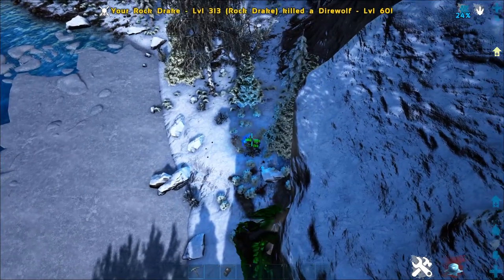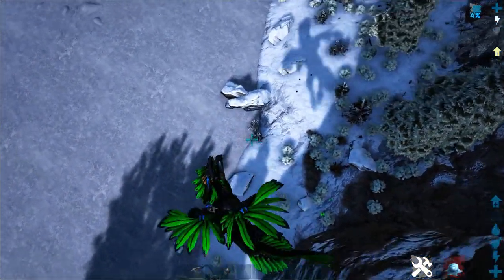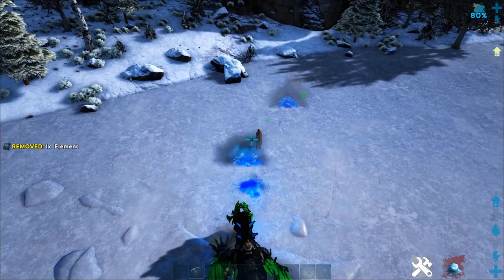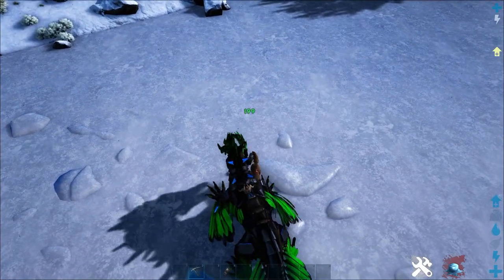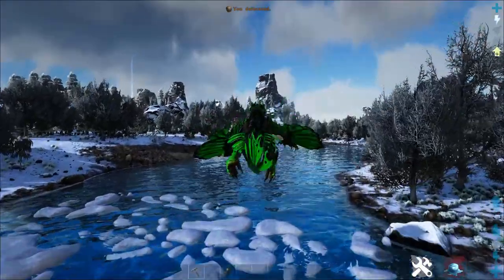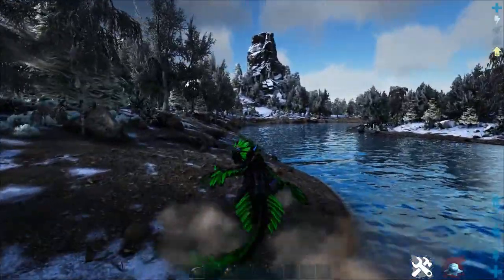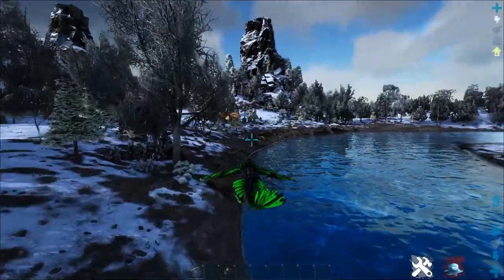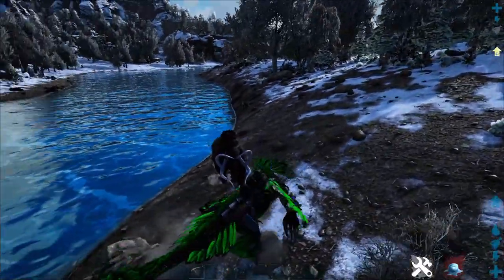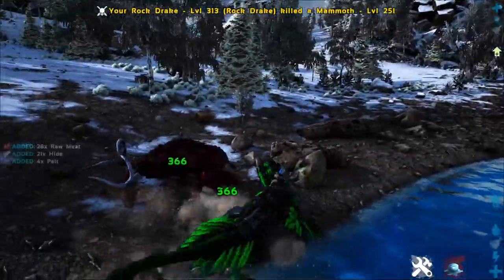Let's say someone's on their rex or their paraceratherium — if you continue to stay above them and shoot the box that people typically put themselves inside of, it will shred and break the box. He also has a really strong primary attack — that 366 damage is very big, especially because I didn't really level this guy into melee at all. Another awesome thing is if you're flying and you manage to hit something with one of these little strafe dives, it does a huge amount of pound damage — about a thousand, give or take. A lot of times it'll one-shot people.